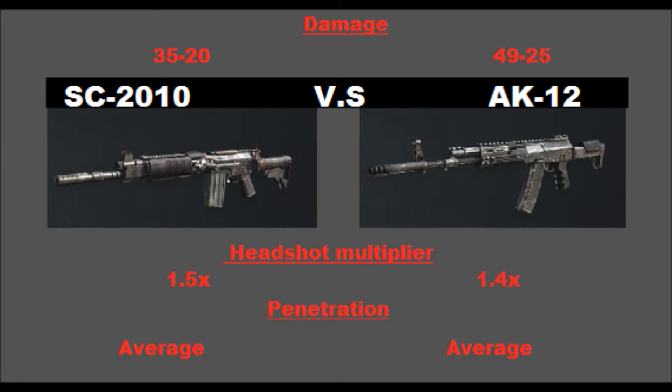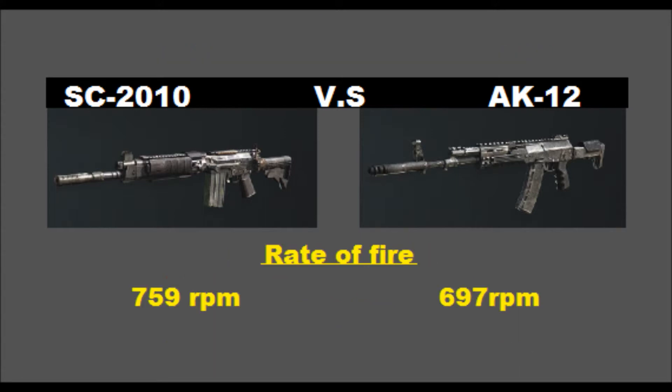Where it gets interesting is rate of fire. The SC-2010 has low damage — 35 to 20 — but it makes up for it with a rate of fire of 759 RPM. The AK-12 has a 696 to 697 RPM. So the AK-12 has the highest damage but a lower rate of fire, while the SC-2010 has lower damage but a higher RPM — they pretty much balance each other out, which I thought was pretty cool.